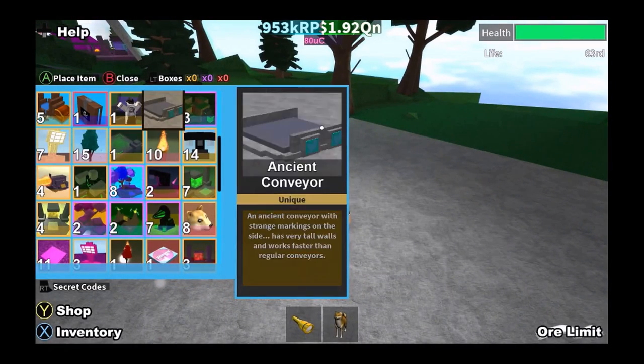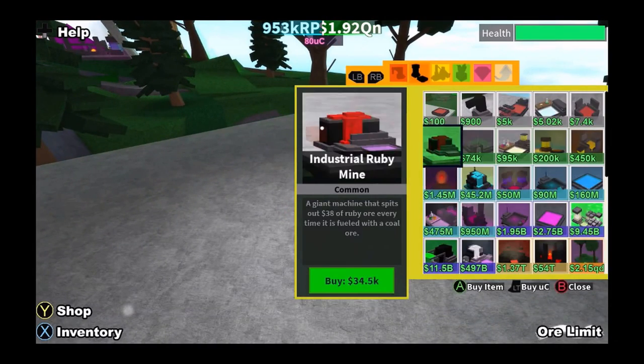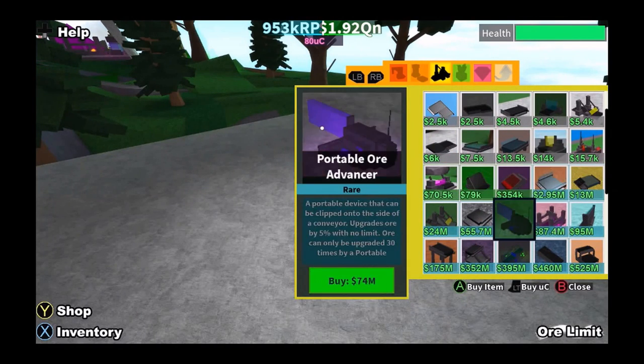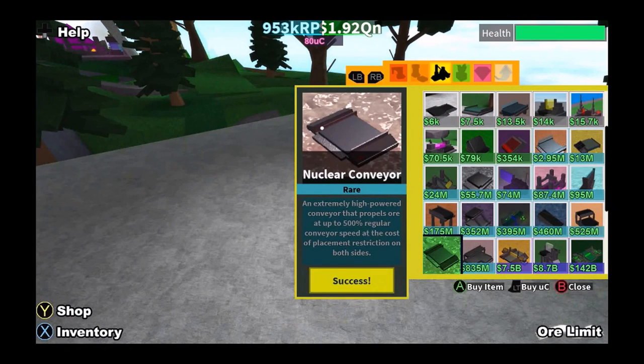As soon as you get them, you use the setup and you'll rebirth really fast. The things you'll need are: one ore applicator, two conveyor ramps, three portable ore advancers, one large conveyor ramp, and six nuclear conveyors.